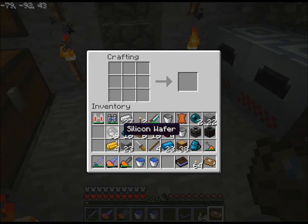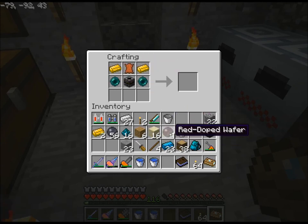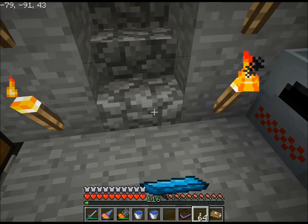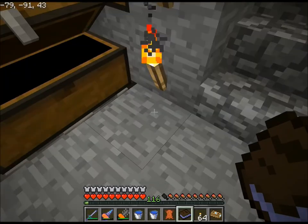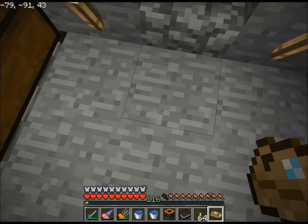Let's see if I can remember the recipe — brass, filter, ender pearl, leather. Hmm, I'm probably really close. Oh, okay — didn't actually use the red doped wafers. Alright. So I just do that, that, and like that, and then there, there, there — retriever! Okay, very good, very good.